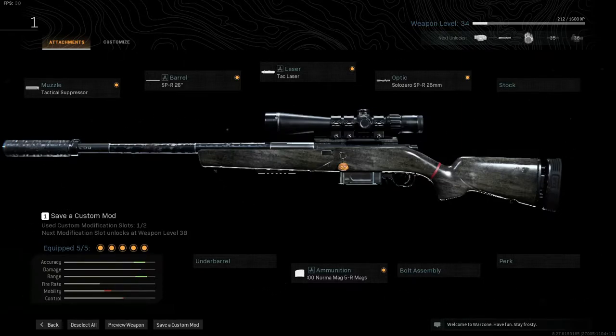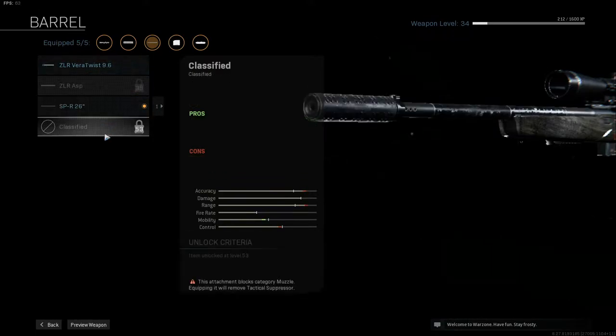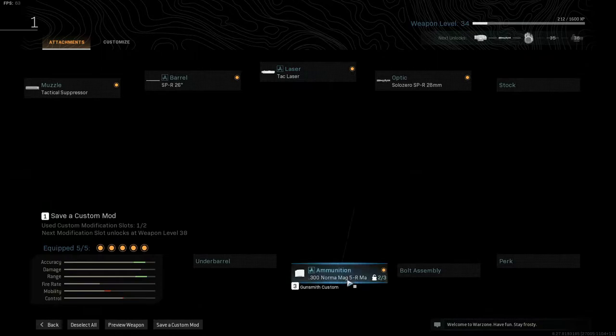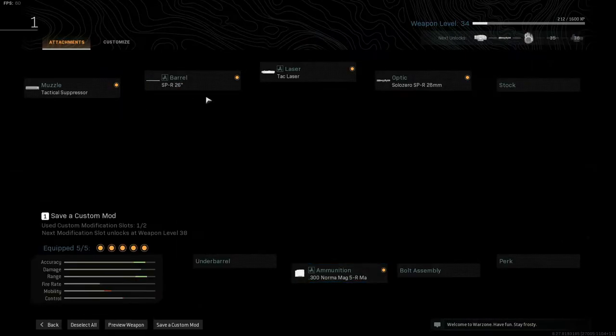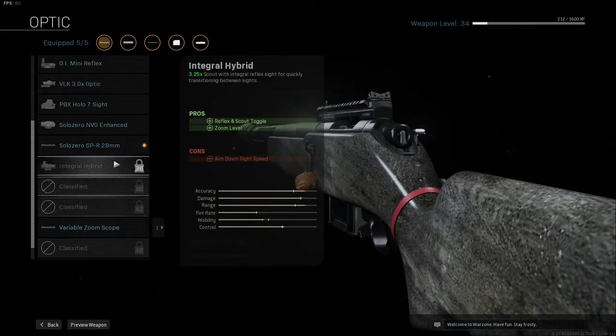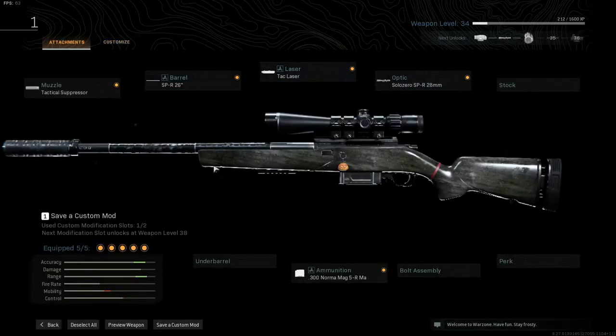Getting into the build: early on you're probably going to want to equip the tactical suppressor, as you won't unlock the monolithic suppressor for quite some time. For the barrel you want the SPR 26. For the scope you want the Solar Zero SPR 26 millimeter. In terms of ammunition, you want the Norma Mag — you want that over anything else, trust me. Since the latest nerfs, that's really what you want here.